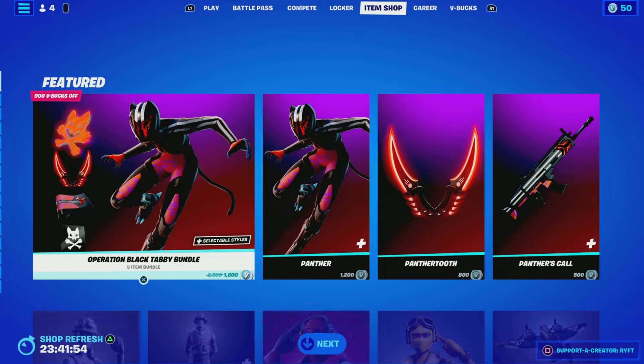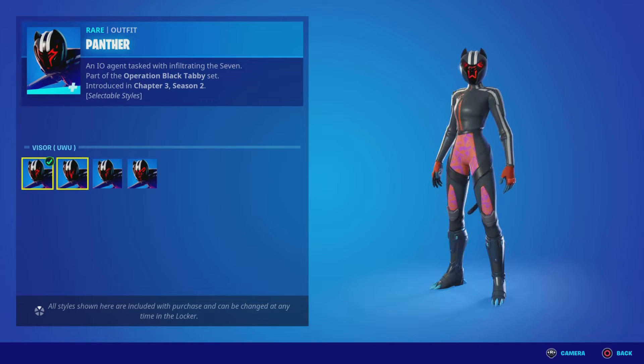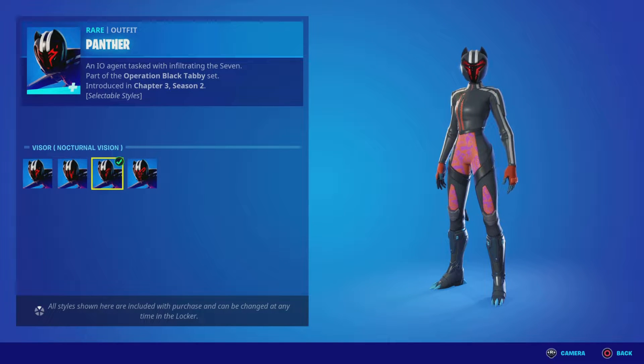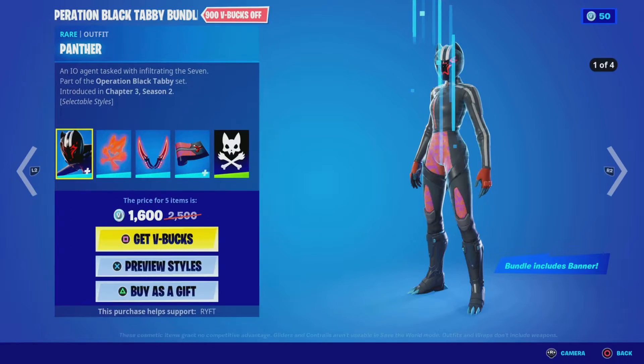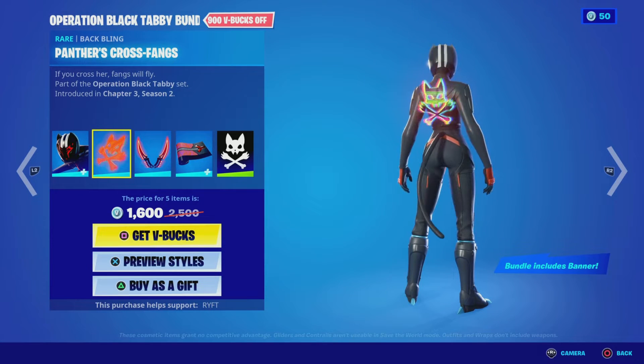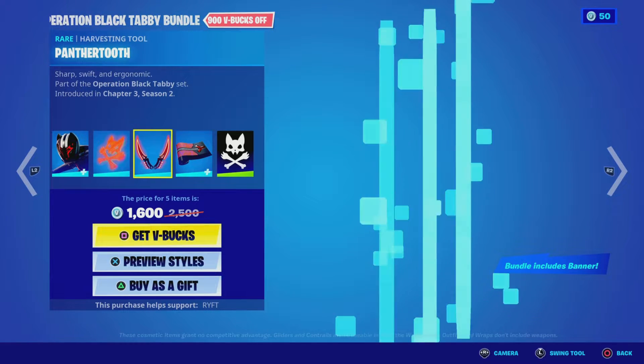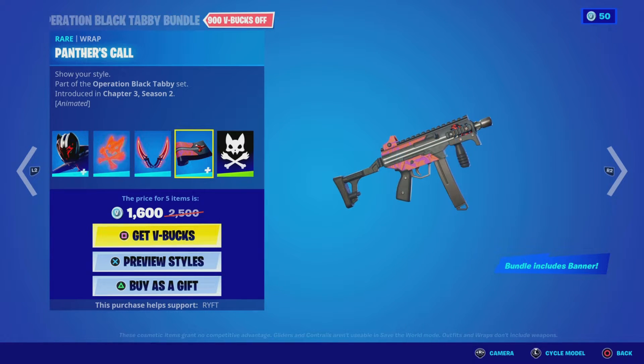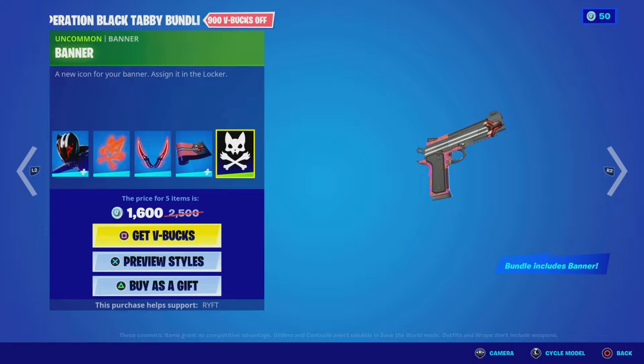So we've got the Operation Black Tabby Bundle. We've got Panther, perfect targeting, nocturnal vision and cat — natural — with the bat bling, the panther's cross, fangs, the panther claw, panther two, sorry. We've got panther's coal, rat, and we've got just a banner icon.